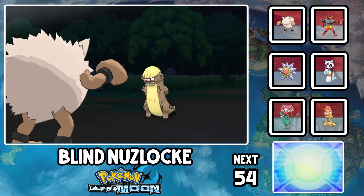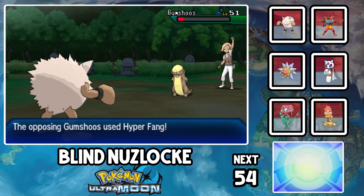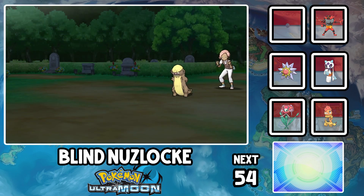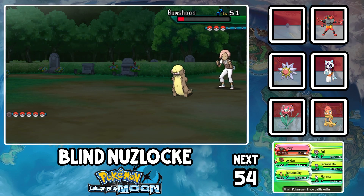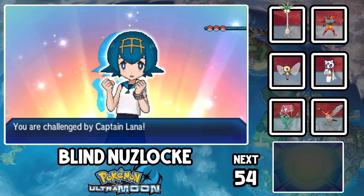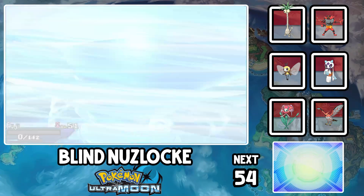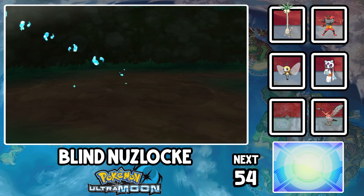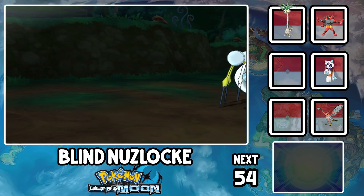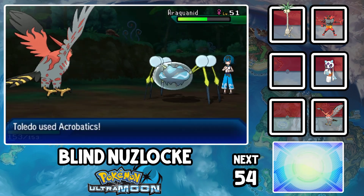Ilima's Gumshoos apparently survives a Close Combat from Philly, so Hyper Fang plus defense drops equals dead angry pigman. I think I'm pretty good at math, but that one still doesn't make sense. The second battle is in the Lush Jungle, but it's not a grass type battle, it's a water type one against Lana. Why? I don't know, this game's just trying to fuck with me. With my team prepped for grass types, I somehow lost 2 of my 3 fairy types, Fuji and Rome. Now my only fairy type is an Intimidate Granbull.